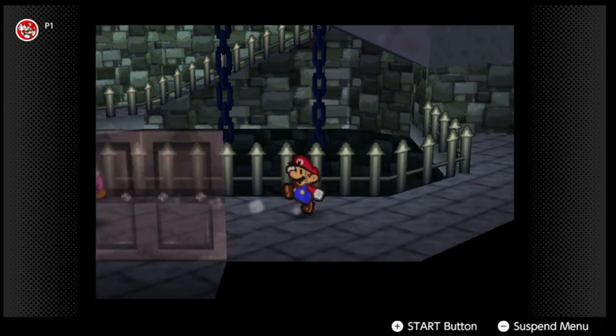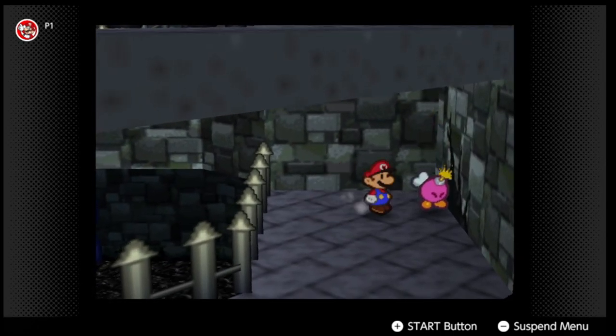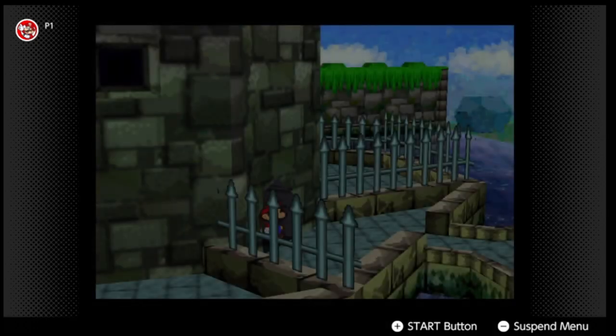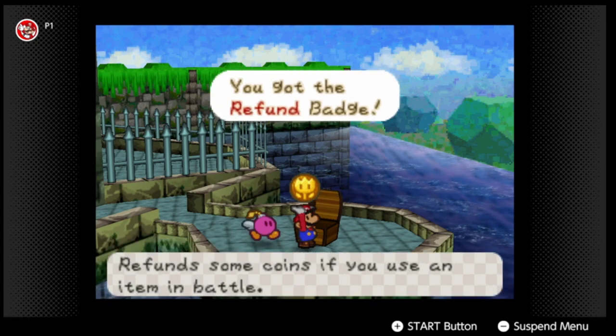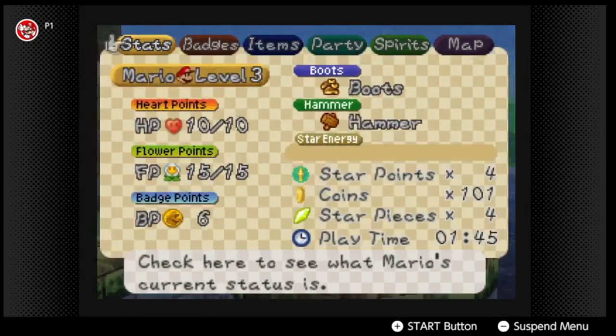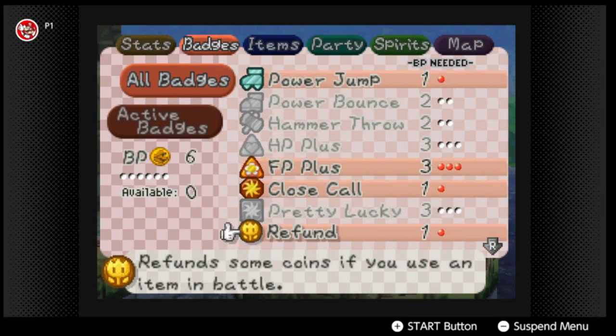If you go over here there's another cracked wall, so we just bomb it and we get a chest which contains the Refund badge — it refunds coins for items we use in battle. Another very solid badge, and another one we're going to equip.